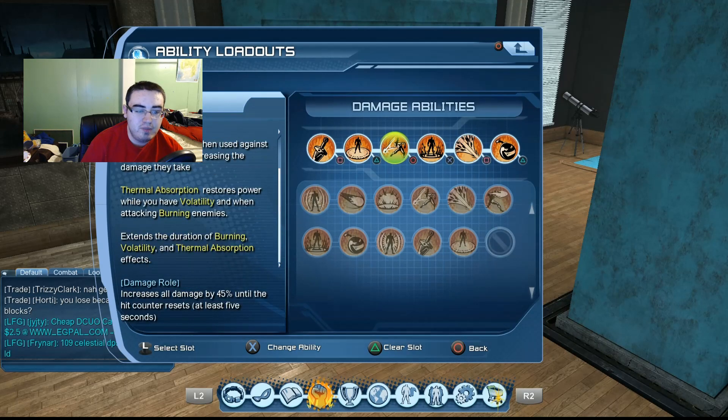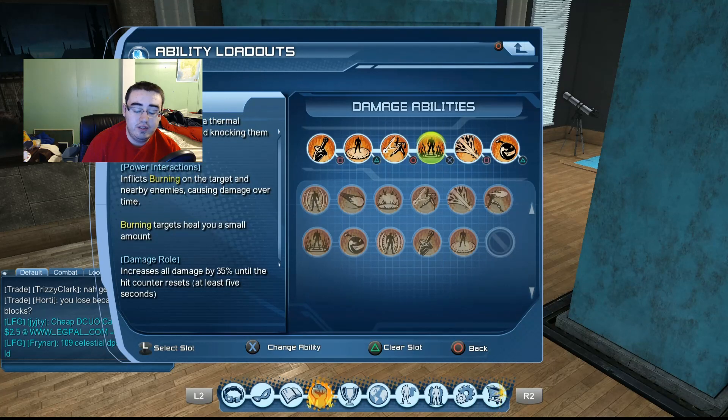Volatility increases the damage burning enemies take. Thermal Absorption restores power while you have Volatility when attacking burning enemies. By hitting Flame Cascade, it's going to extend the duration of the burning, Volatility, and Thermal Absorption effects, so it continues everything.